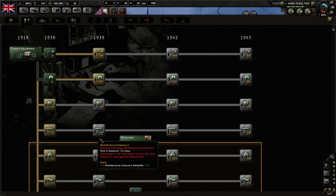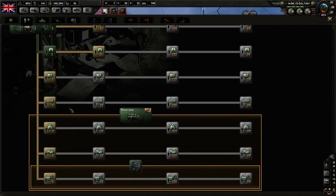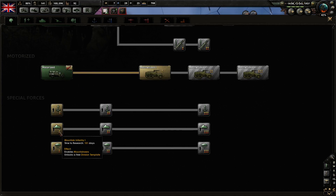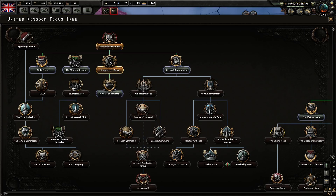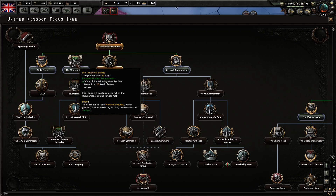Let's focus on infantry. We're not going to need paratroopers, mounted infantry — not too bothered about marines possibly. Support weapons — of course, we haven't even done that yet. National focus — wartime industry which grants civilians and military factory conversion cost minus 20 percent.